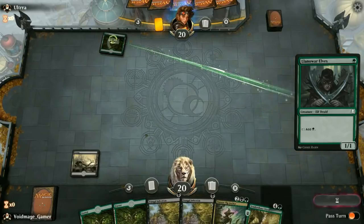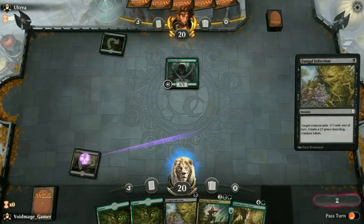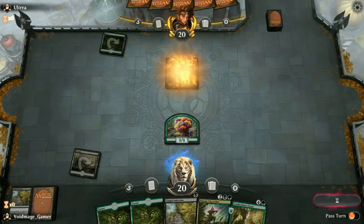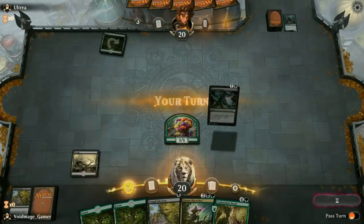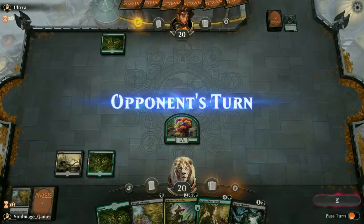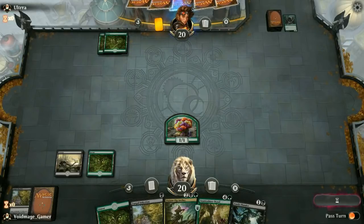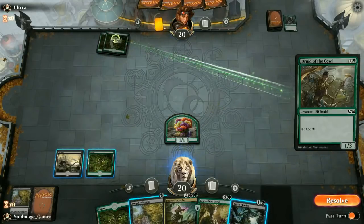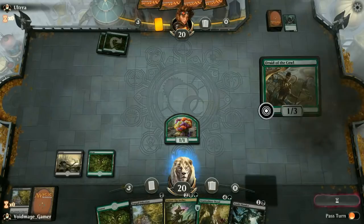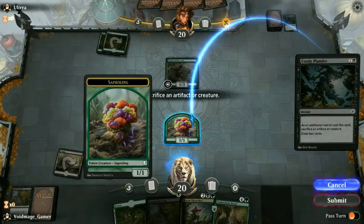There's green, and there's a Llanowar Elves — well, you know what we have to do. We're just going to kill it and get a token. We're going to play a Forest. I misclicked — I probably should have attacked. Hopefully that one damage doesn't come back to bite me, but seeing as our hand is pretty good, I don't think it will.